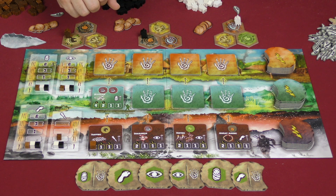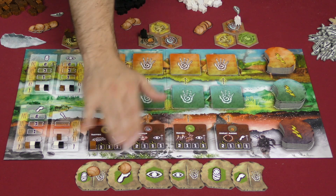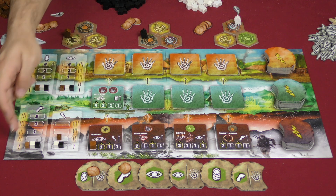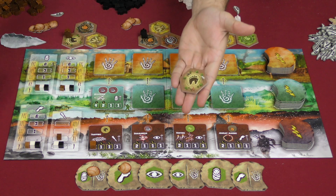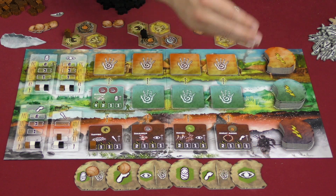The second player wants the eye icon power, so they place one shell here and one shell there, and take that action. That power allows players to find more land — they explore their lands. Every time you do one of these actions in a green hexagon, you check the corresponding location and perform it at the strength level you've reached. Since all players are at level one, this player only gets one tile — they reach into the bag, grab one tile, and add it to their display, growing their land. Then they move that token to the back, and it's the next player's turn.